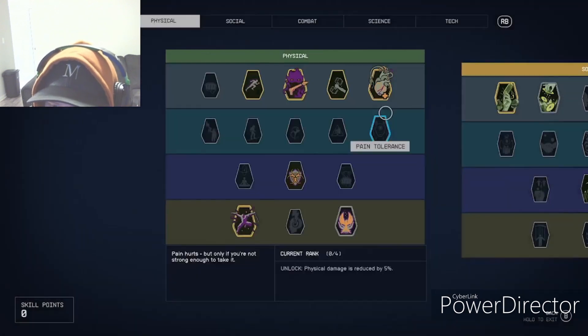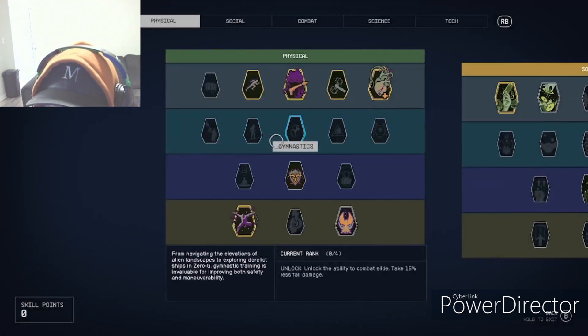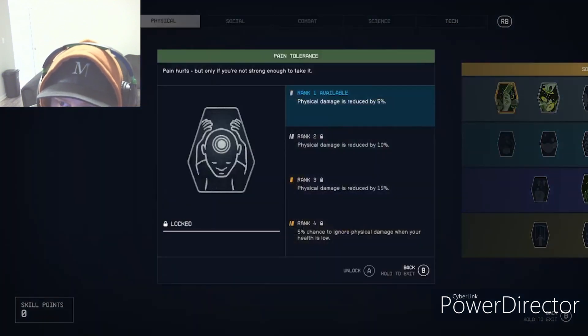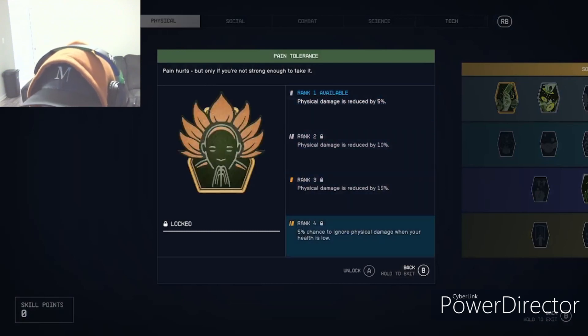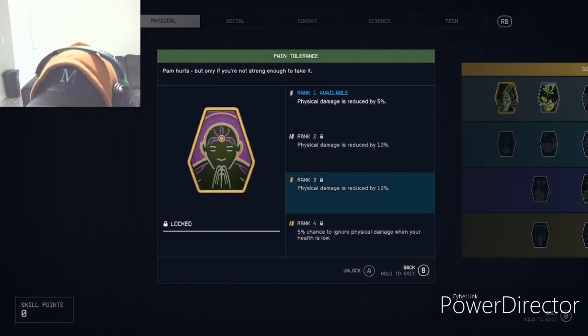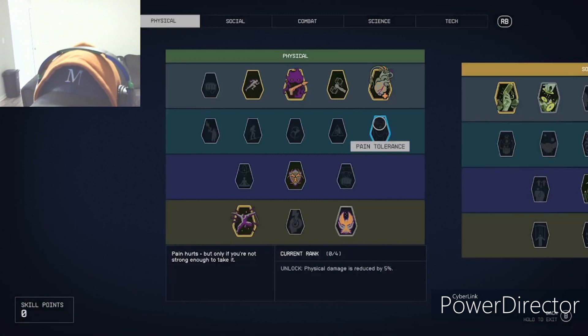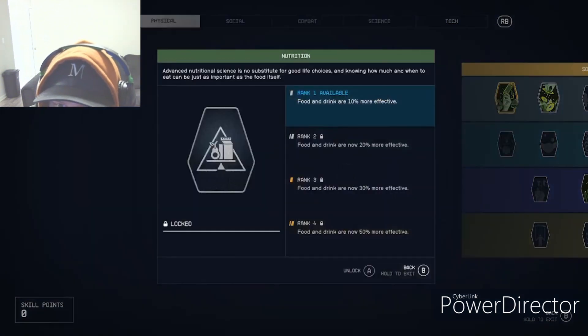Pain Tolerance — I don't have many of these Physical skills, so I can't really speak from experience. Pain hurts, but only if you're not strong enough to take it. Physical damage is reduced with this skill. I'm not exactly sure — you might just need to get physically punched to train that stat.